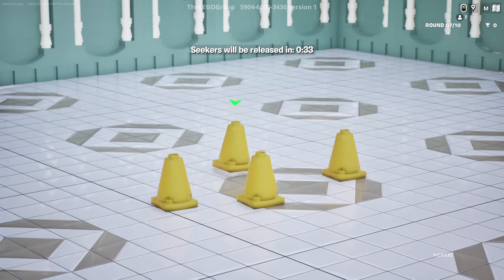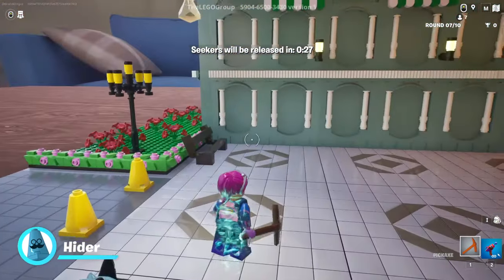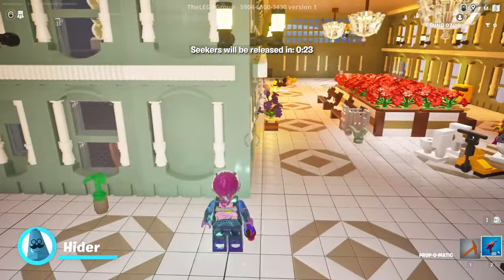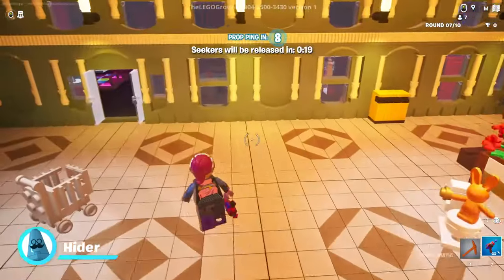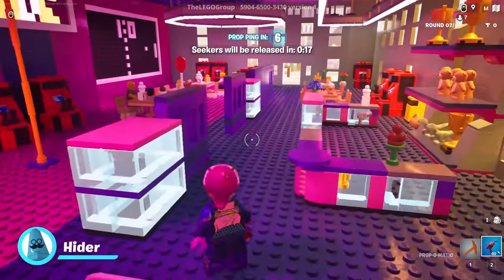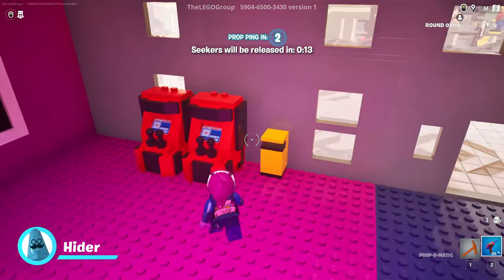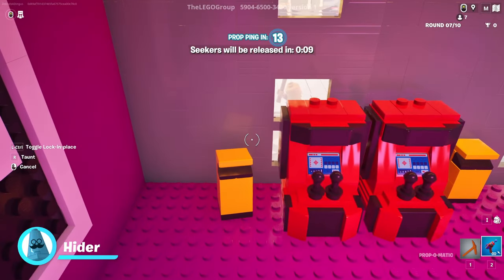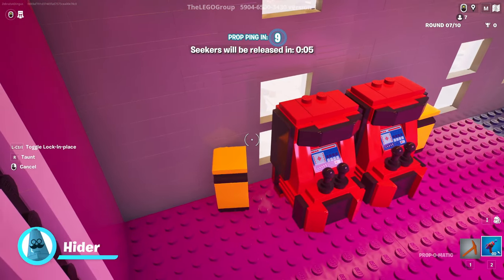So we get to choose a prop and turn into it. Once we do that, we can just try to fit in. As a hider, I need to find a nice prop. I can just choose it to turn into it. Say I want to be this trash can — I can do that and then hide on the other side over here. I need to make sure I'm nice and straight angled if I can.